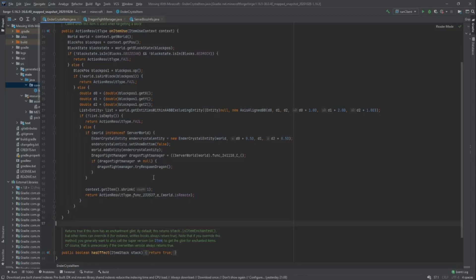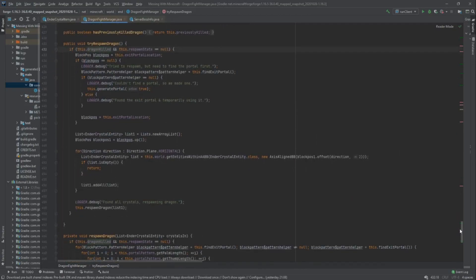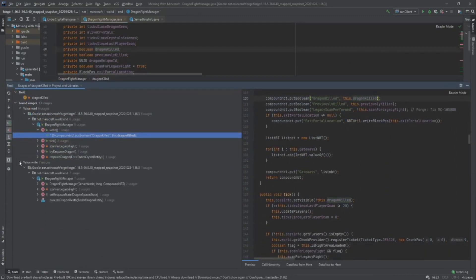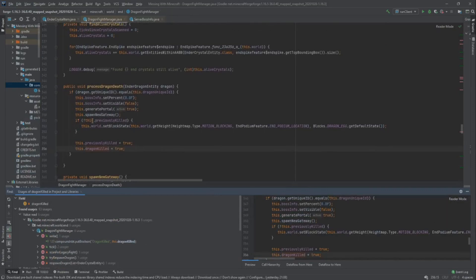If we take a look at the end crystal item code, we can see that here it tries to call 'respawn dragon'. And if we go to this method, we can see that this only occurs if 'this.dragon_killed' is true — so nothing happens if this variable is false. If we find its usages, we can see it's only written to on seven occasions: saving stuff, NBT data, legacy dragon, set respawn state — and here it is set to true in 'process dragon', which means that the dragon died. So based on the code, because this variable is true — literally called 'dragon_killed' — I think Dream won.